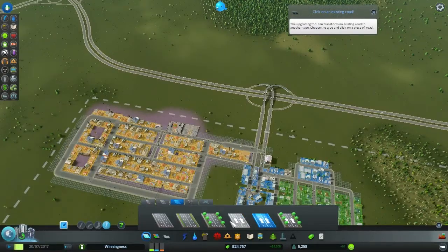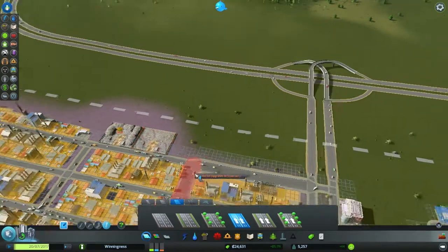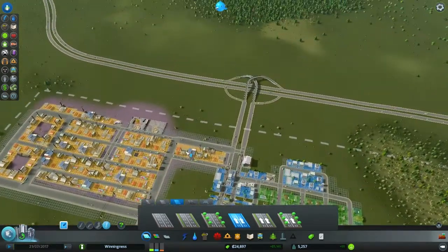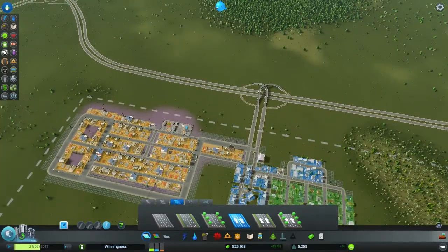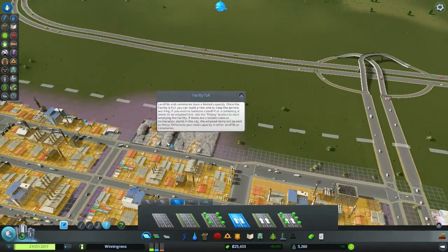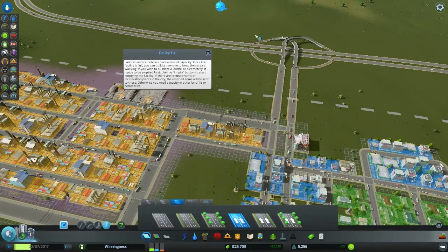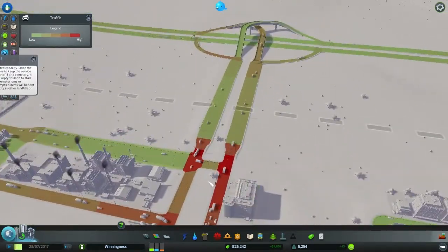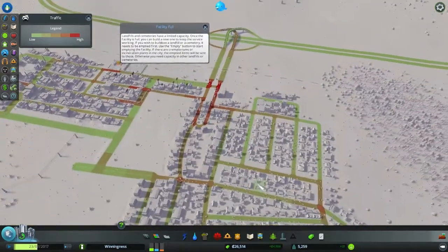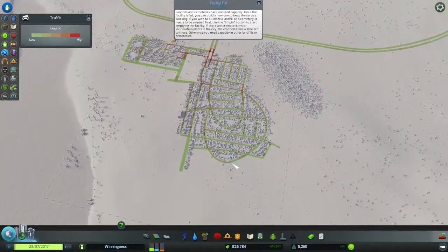Continuing to improve our road systems here. We're dealing with our landfills right now, which we're basically stuck with until we can empty them, and we need incinerators before we can empty them. But look, this has already helped quite a bit. Traffic issues — the intersection is still not great, but it's not as glaring as it was. This is improvement.